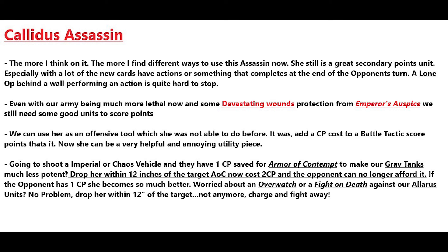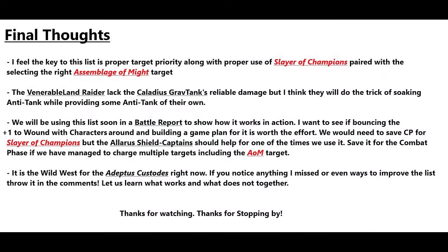If you're worried about an overwatch or a fight-on-death against your Allarus units, drop her within 12 inches of that target — no more overwatch, no fight-on-death, because everything costs one extra CP for that unit while she is within 12 inches. When the opponent is down to one CP it really brings out her strength: drop her down in your go phase, smash as hard as you can, and don't worry as much about fight-back or overwatch. She has a pick-up ability at the end of the opponent's turn, so you decide where to attack next, then drop her within 12 inches of the unit you don't want using a certain stratagem.